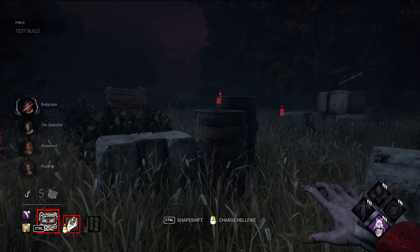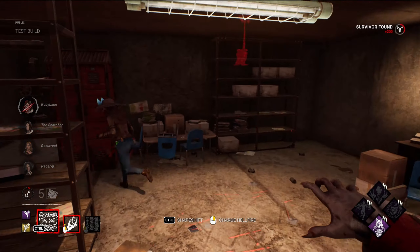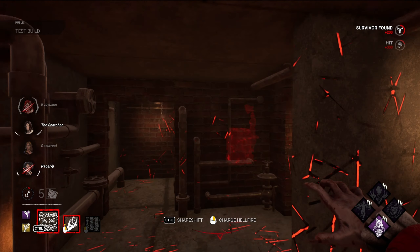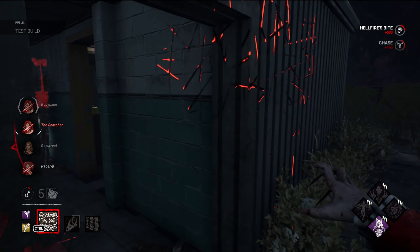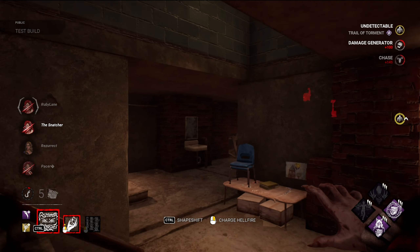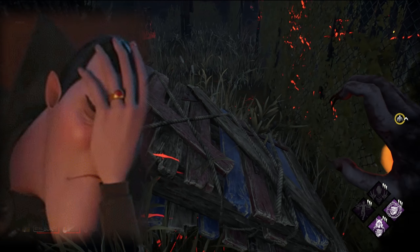Scratch that — change of plans. We're gonna have to switch to the gen side of our build but that's okay, that's why we brought these two perks. Now we can chase them all the way — perfect. Oh my god, I actually hate this thing, it's so annoying. Oh thank goodness you're stupid. Perfect — charge it up. There we go, that's one, that's two. Let's kick this — now we're undetectable. Perfect. Oh yeah, we got the jump on her — she did not expect that.